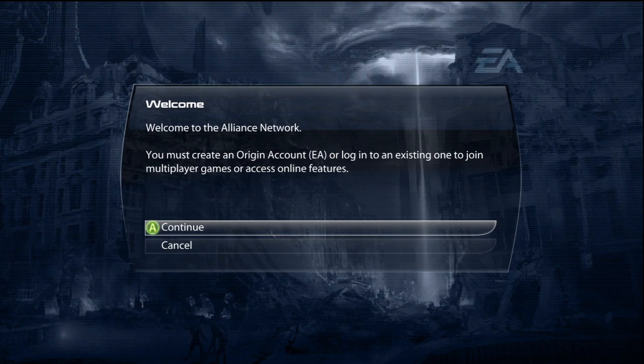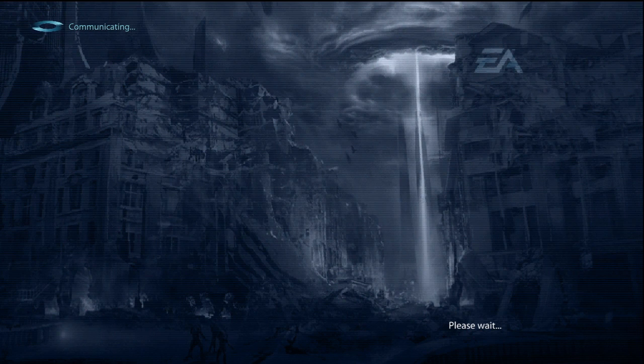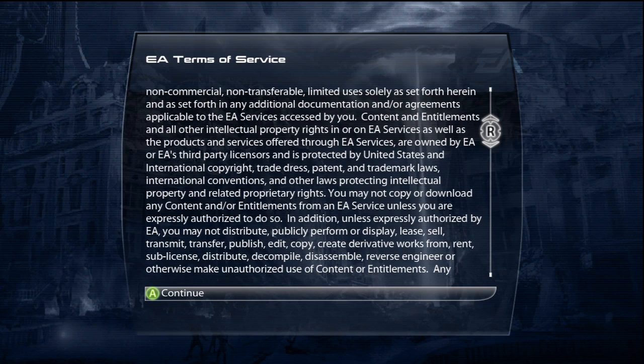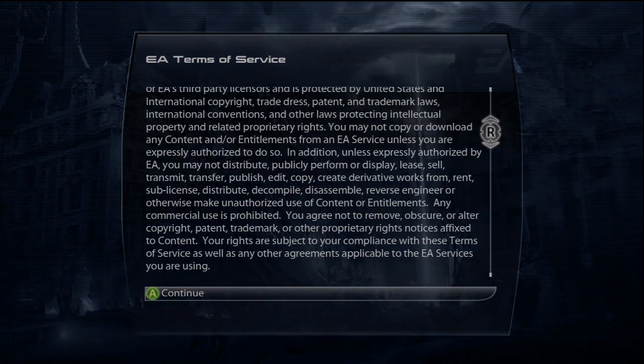After pressing start, the first thing you'll notice is EA is keeping up with its effort to kill second-hand retailers and game rental companies. You'll need an Origin account and another access code that comes with the game in order to do anything online. Also, the Terms of Service prohibits the commercialization of gameplay footage without permission, so any non-partners wanting to monetize their videos might run into some trouble here.